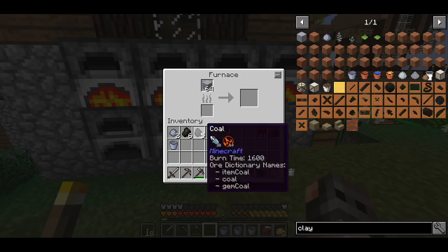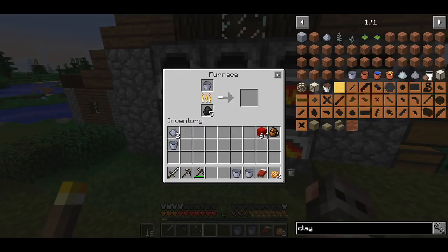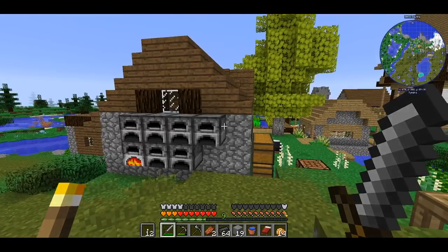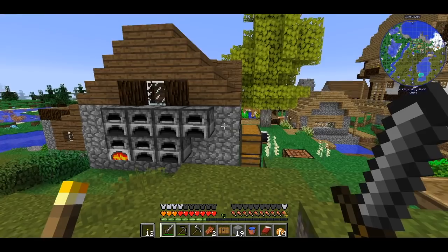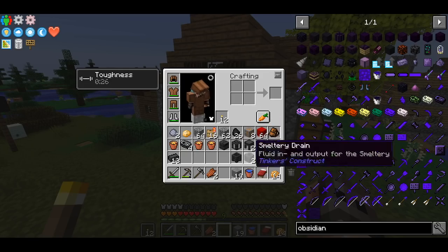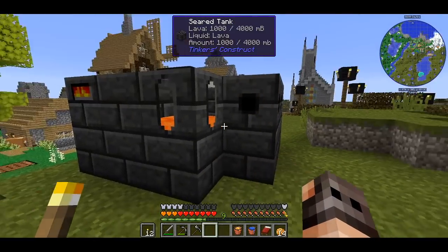I just crafted all the parts we're going to need for the smeltery, and we've also finished the quest. So we claim our loot chest and open it in case we get something super special. And it is super special — I'm so happy, thank you. Let's set it up. Well, this thing is set up. The main question is: can we make obsidian?